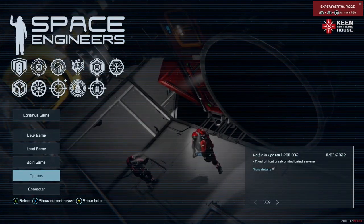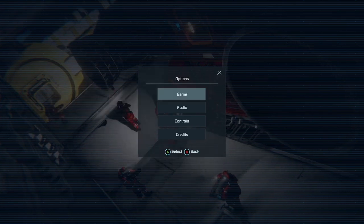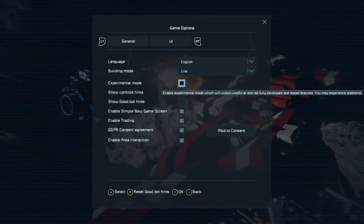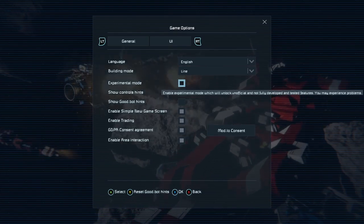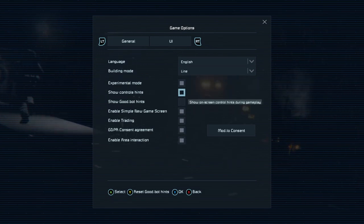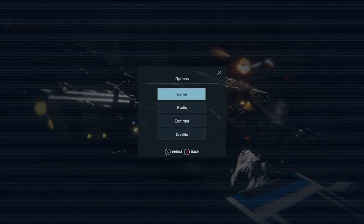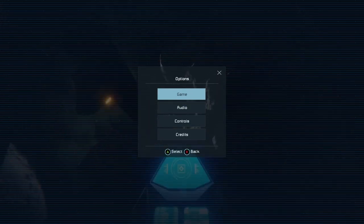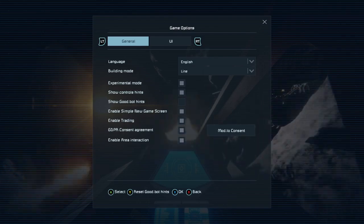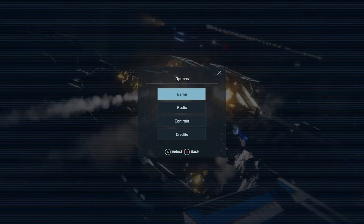That said, options — first thing. If you're not in Experimental Mode, go down to Experimental Mode, activate this setting. When the square is like I've got it, press X to confirm it and you're good. Don't press B and back out. You need to press X.